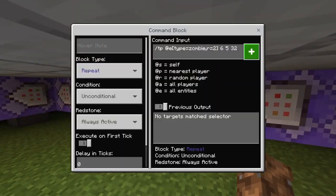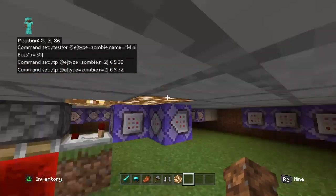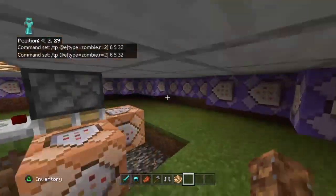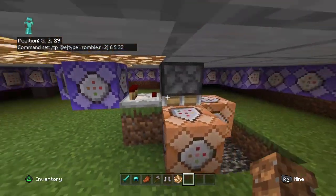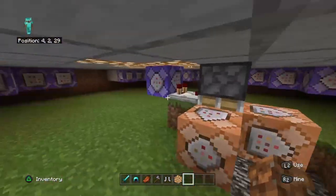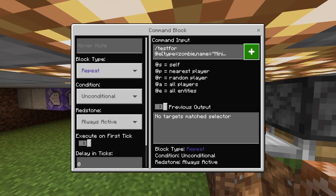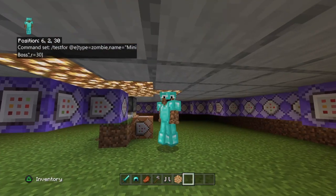These commands are just sending any zombie within a radius of 2 back to the middle. Again, you don't have to do that. Now this one is actually the first part of the reward system. What this one's doing is testing for if there's a zombie named 'miniboss' in the radius of 30.